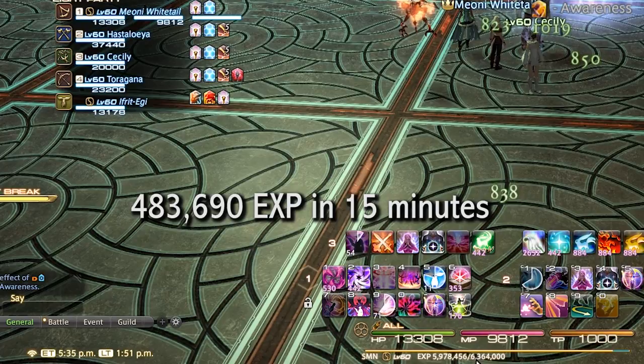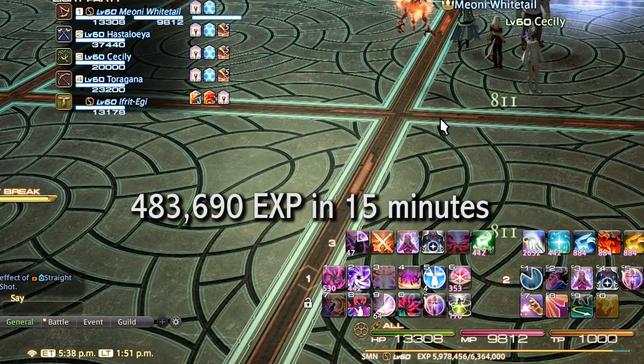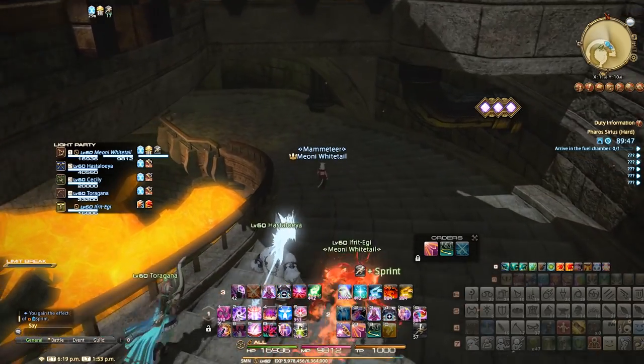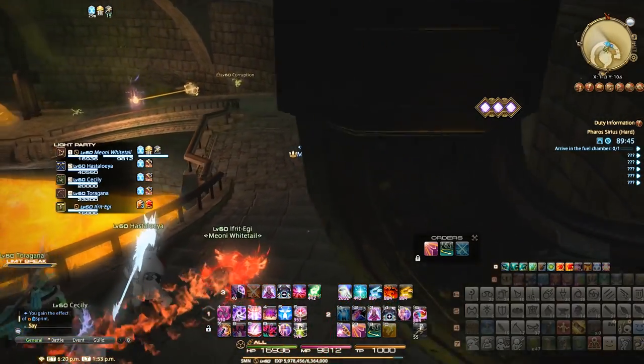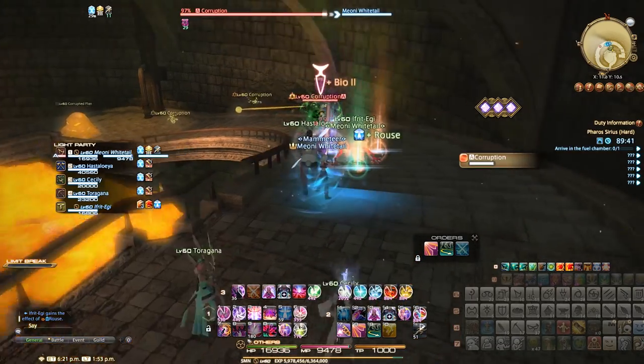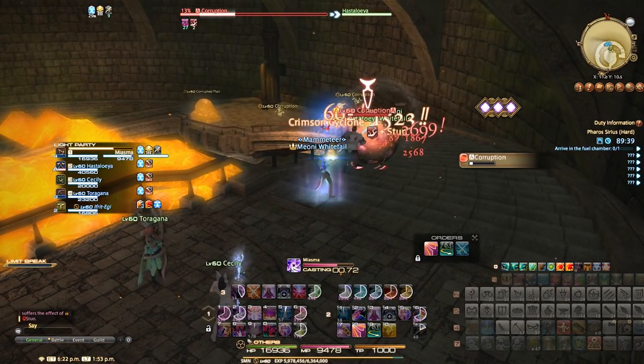We started with 5,494,766 experience points and now we have 5,978,456 experience points at 1:50pm local time, meaning we gained 483,690 experience points in around 15 minutes. The second dungeon then — Pharos Sirius Hard Mode — starting the run at 1:53pm. The trash in here feels a lot more tanky, so this could be a slightly slower run in general, but there's a lot of it.